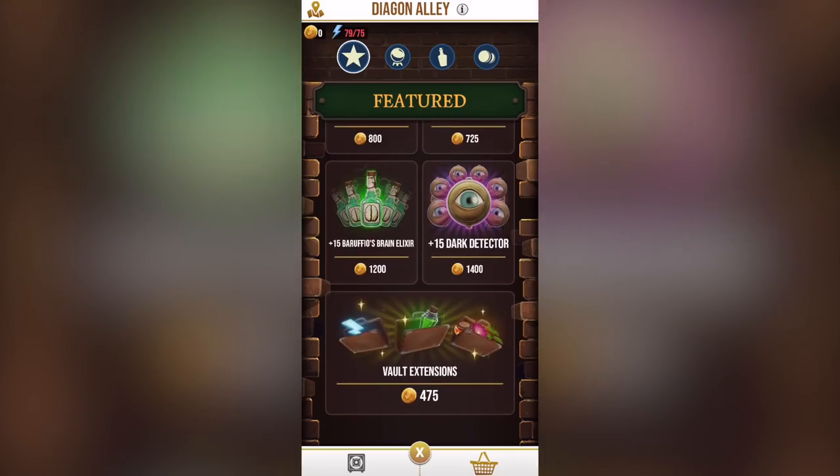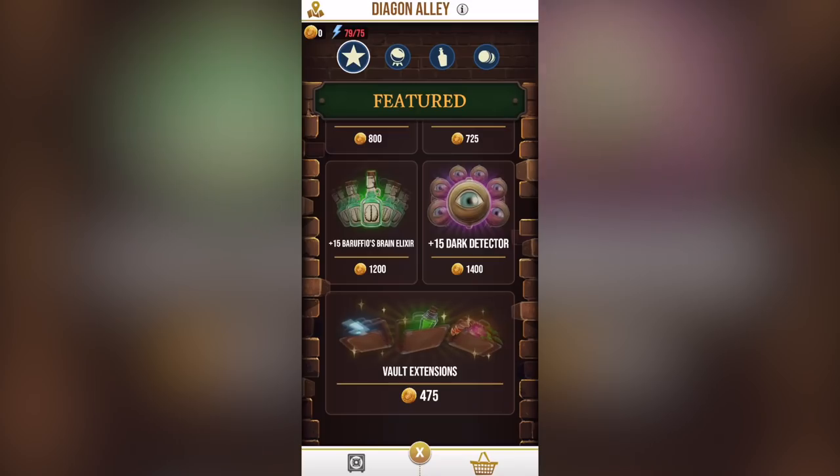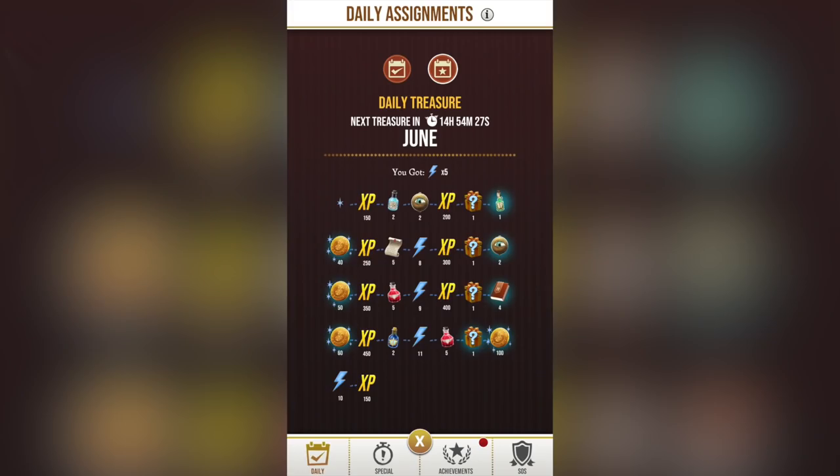You can upgrade your spell energy capacity, and right now that's the best thing to invest in so you can hold more spell energies. There are two options: the economical vault extensions pack that upgrades every pack you have, or the faster route of upgrading spell energy capacity directly. As a free-to-play player, you can still achieve this by earning coins from daily assignments and daily treasures, which should be enough for an upgrade within a month.